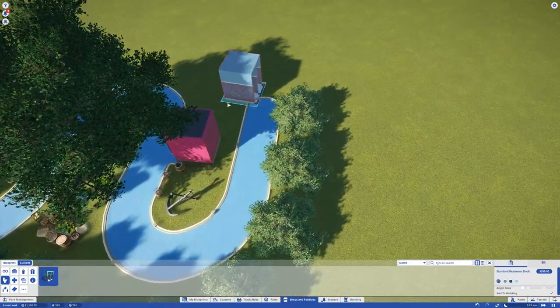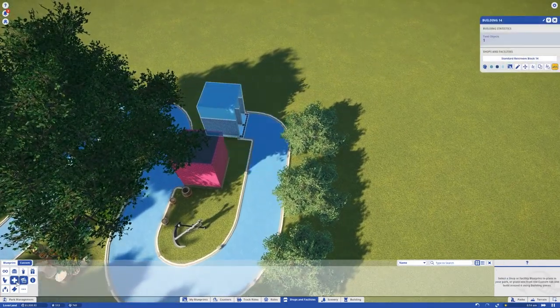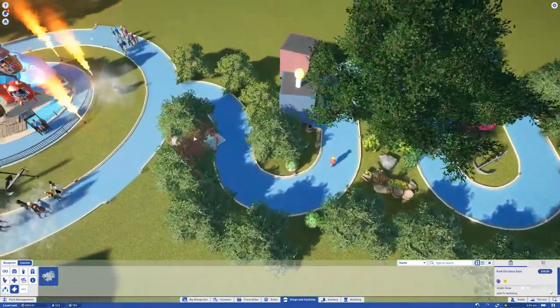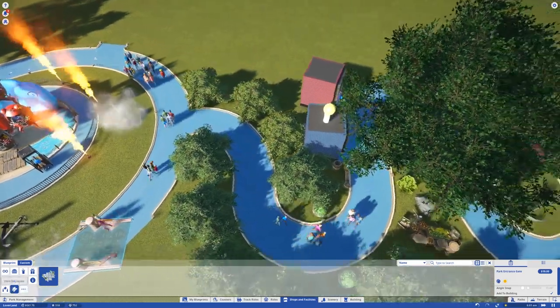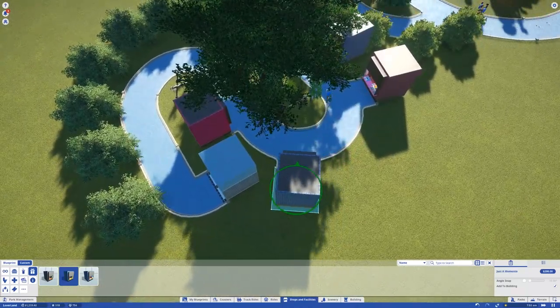We'll have the bathroom right here at the end of this bad boy, and I'd like to add one more building. What is this — park entrance gate, dude? I should totally add a park entrance gate and be like 'you guys have to pay to come here.' Pay to get your food, then you can pay to get more food. We're going to add one more gift shop right there.